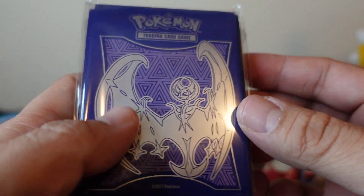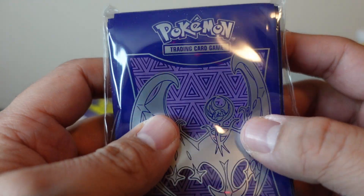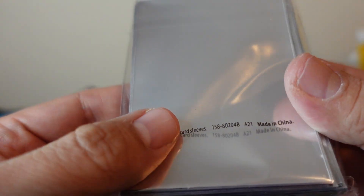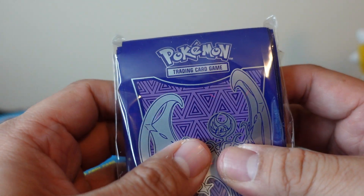It's the sleeves. Oh, is it the good ones? Yeah, it's the Sun and Moon. I'm not gonna lie, man. I like these sleeves a lot more than the current sleeves they have out. They're just... the cards glide into these, whereas the cards in those other ones, they don't glide in at all. It's like sandpaper.